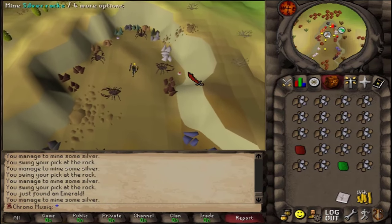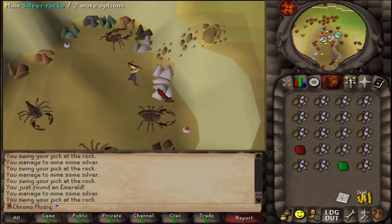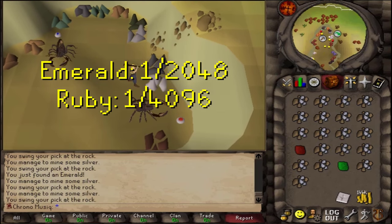Holy damn — that is the first time ever that I got two gems in one inventory. No diamond, though. But damn, two gems! What is the rarity on that?